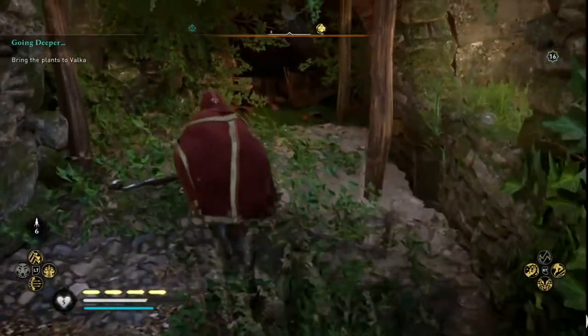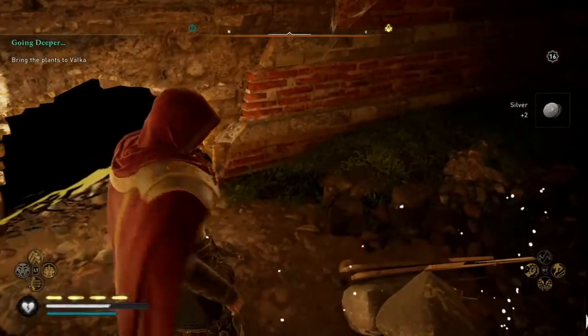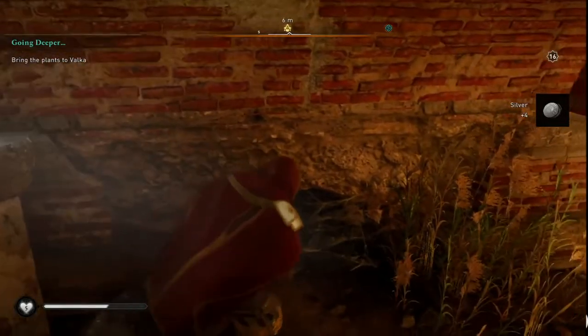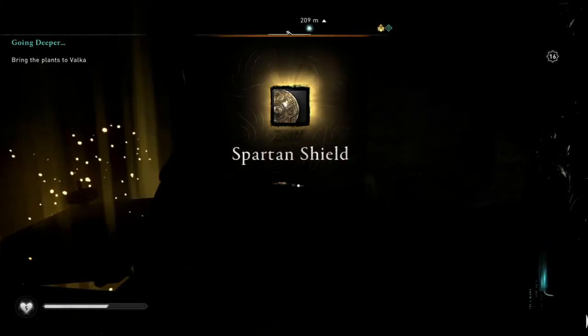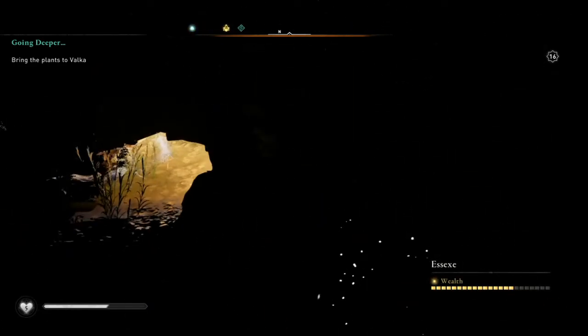Once inside, you can just head on in. There are two holes, but the chest that you're going to be looking for is in this one right here. It's really dark so you can use a torch, but your chest is in there — and there is your other wealth chest.